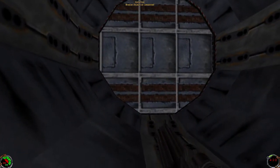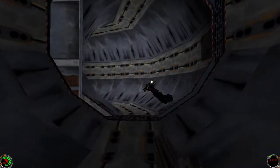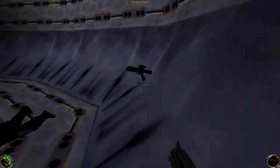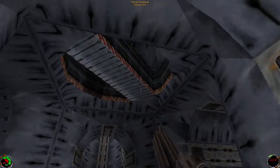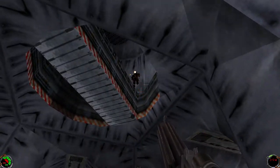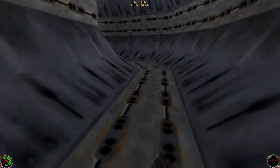As soon as this opens up, we're going to meet a new enemy — a thermal detonator grunt. Those thermal detonators are going to hurt, but we just killed him, so he's dead. He also drops thermal detonators.